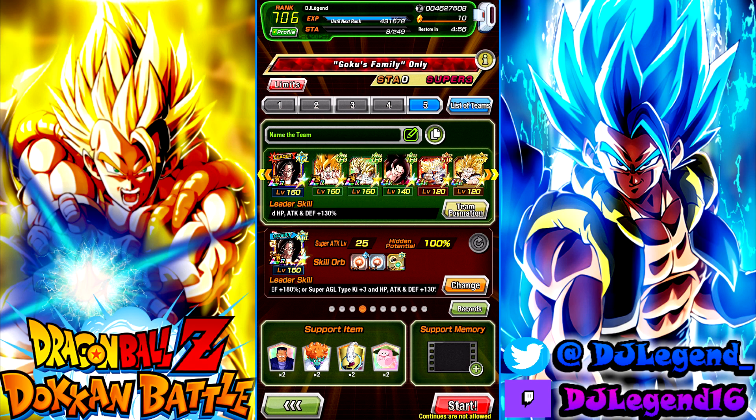Yo, what's going on y'all? It's WidjJ here, and today we're back on Dokkan Battle. We got the ESBR stage for Goku Family. That means Vegeta Family is coming soon — that's going to be fun. And this is the team I decided to bring here: full level 10 Link Team Goku Family. This is a squad.